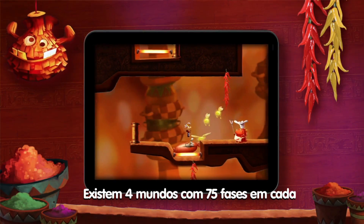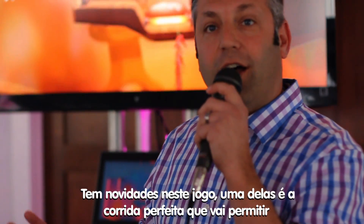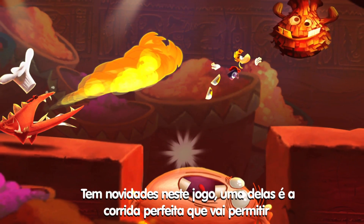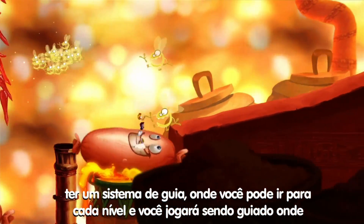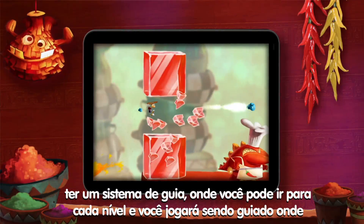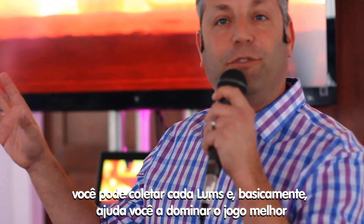There are four worlds with over 75 levels in each world, and there are two new abilities we've brought. The first is the perfect run, which is a guide system where you go through each level and are guided on where to collect each lum, basically helping you master the game better.